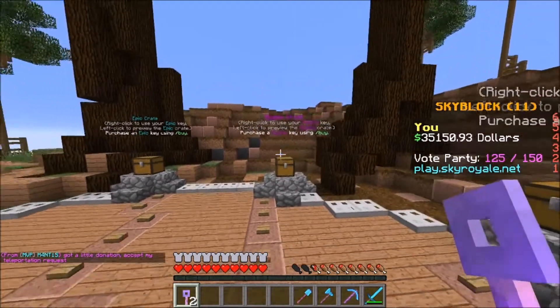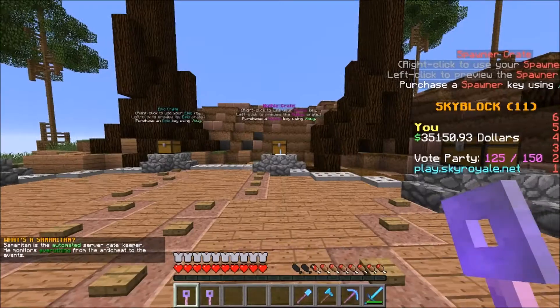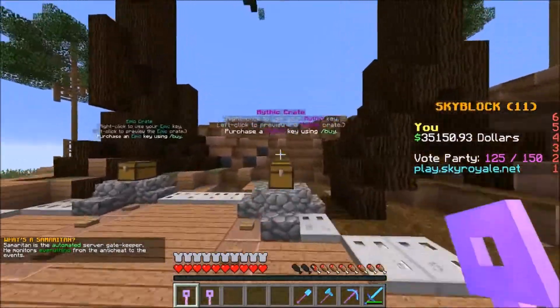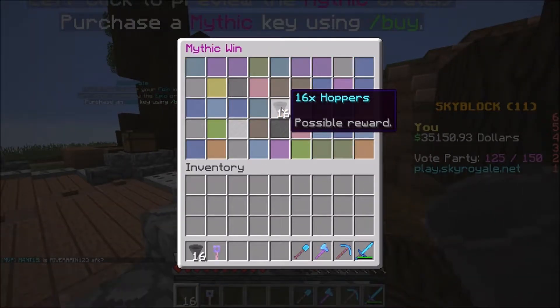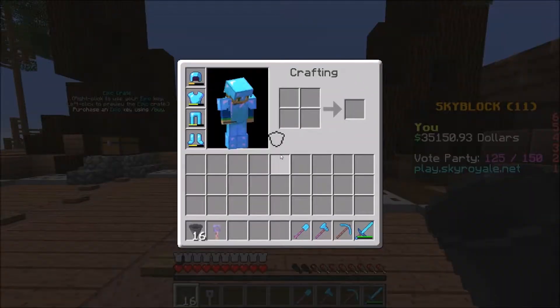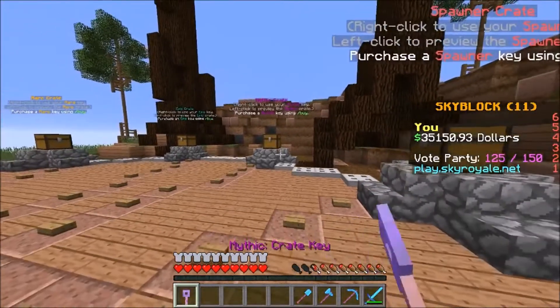Without further ado, I'm gonna go and open up two of these mythic crate keys. I'm gonna spread them out in my inventory and go with the very first one - in three, two, one, and go! Let's see what we can get. Comment down below what you guys think we're gonna get. And what - oh, we got 16 hoppers! I think we actually won these the last episode as well, but yeah that's actually not too bad. Hoppers do sell for a lot of money on the server - I'll definitely use them maybe for a grinder or something.